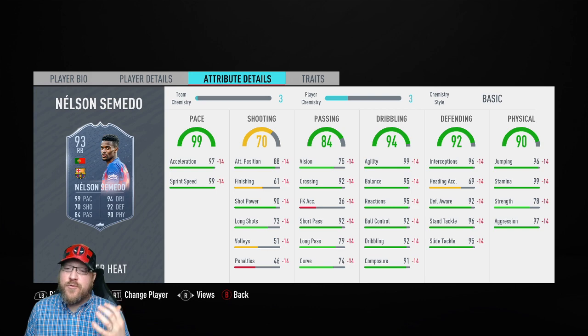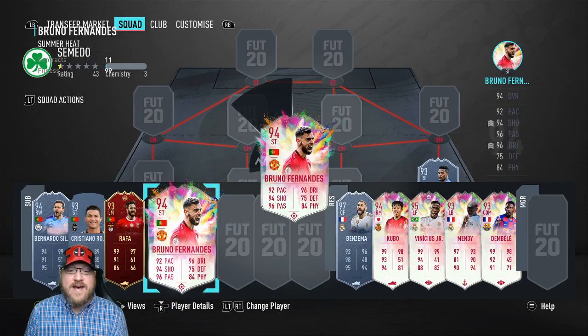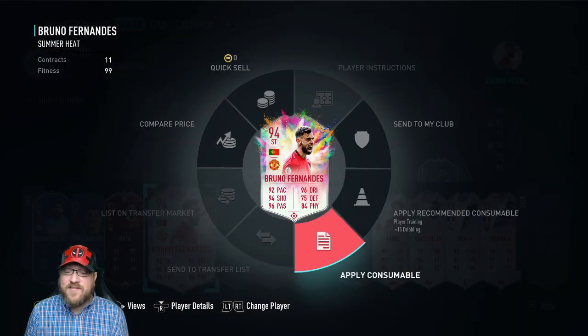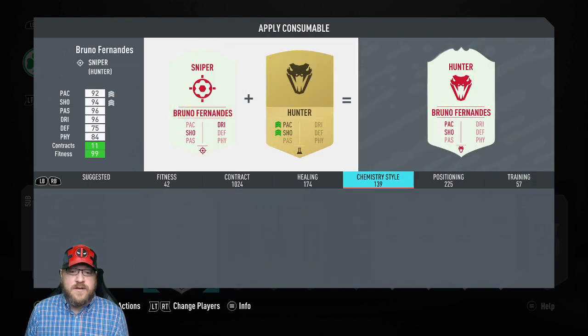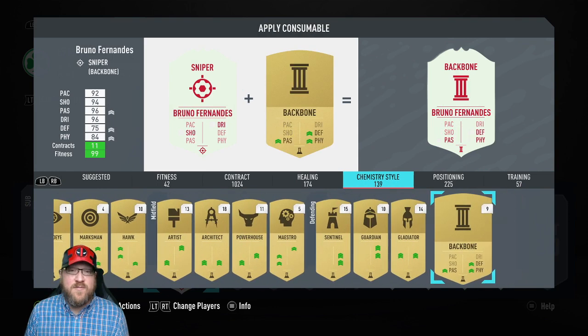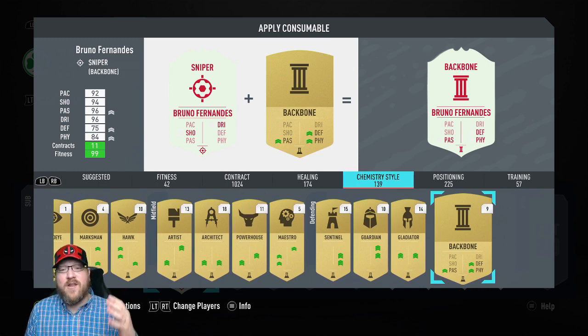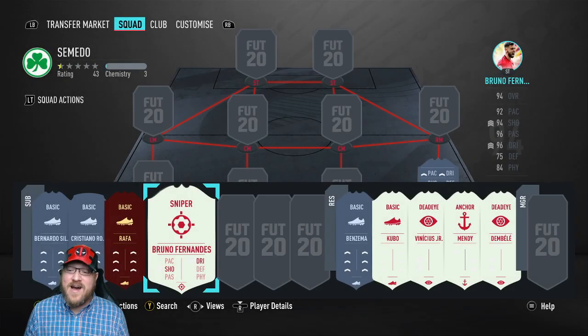Now his strength — we're going to boost that up a little bit. As far as chem style goes, what I would recommend to put on Semedo is a defending chem style called Backbone. This is going to boost his passing, boost his defense a little bit, and boost his physical. So put the Backbone on him, get his passing up a little bit, get his strength up a little bit, and make his defending even higher.